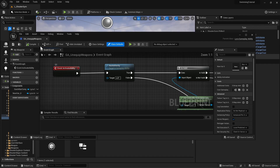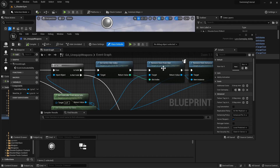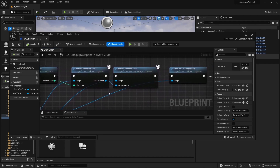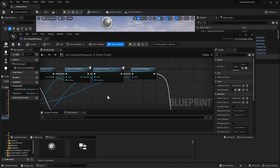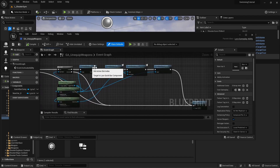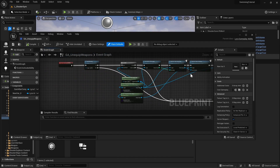So all this gameplay ability does is it gets the active slot, removes the item from the slot, removes the weapon instance, and then cycles to the next available weapon. In our case we'll just want it to unequip — not actually remove the weapon from the player — but this is good for now.